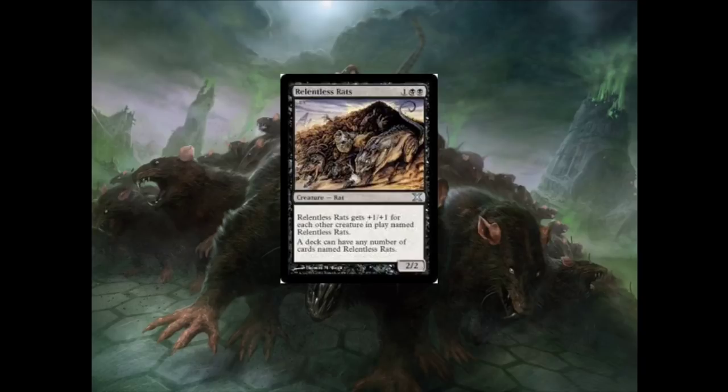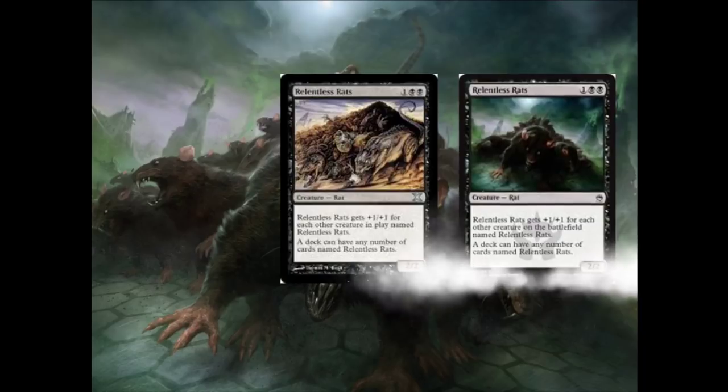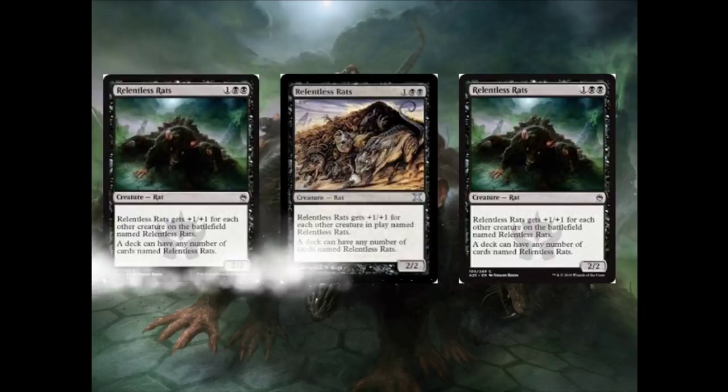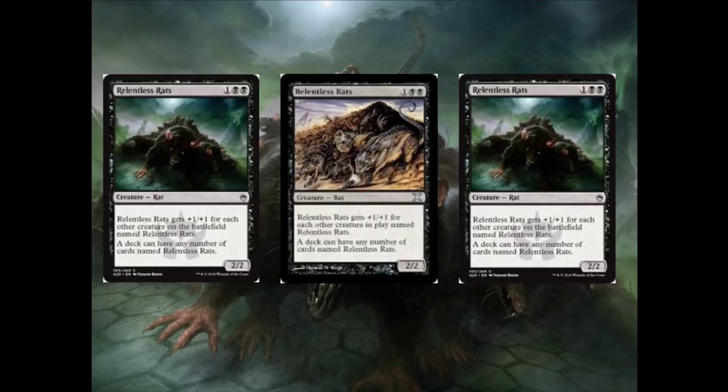When you have one Relentless Rats, it's a 2/2 creature, which isn't very good for 3 mana. However, if you get another Relentless Rats, suddenly they're both 3/3s for 3 mana, which is fine. When you get 3 of them, suddenly all 3 of them are 4/4s for 3 mana each, which is pretty good.